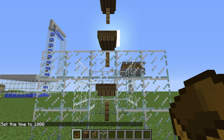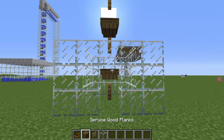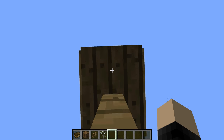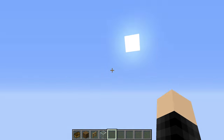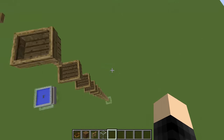Hello and welcome back to another tutorial. Today we're doing a boat elevator — it's a really simple design. I'll show you how it works real quick: all you have to do is get in the first boat, hold down right-click as you look straight up, and then you're at the top. Easy peasy.